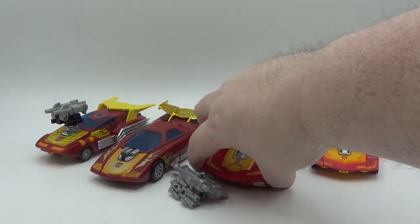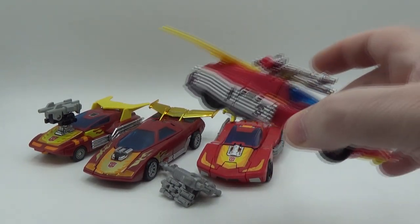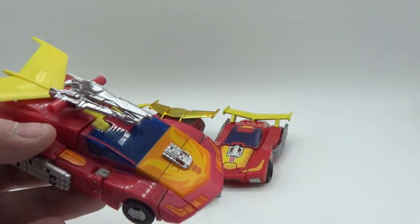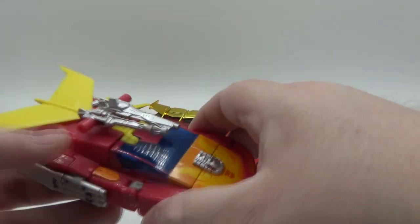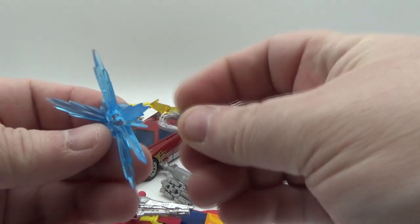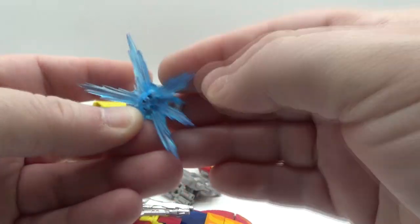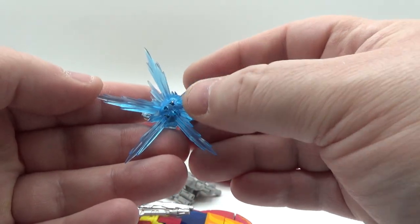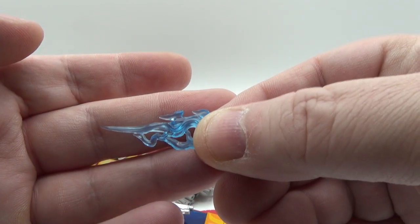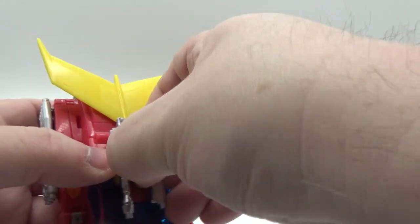Now let's take a look at the Studio Series 86 movie version. I've already done a review on this one and he is so much fun. He does come with a saw blade — I didn't bring that out — but he comes with the Matrix and a kind of blast effect. You can hold the Matrix like that. Let's open it up — that is sweet, that translucent blue right there. He comes with some blast effects as well — nice light blue flame.